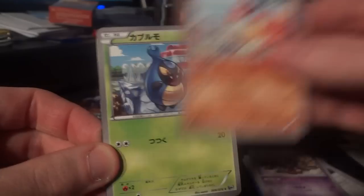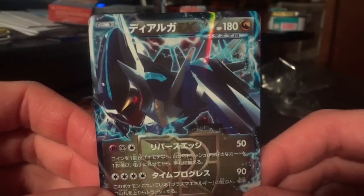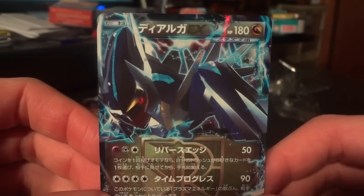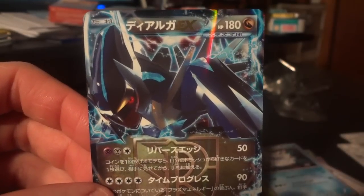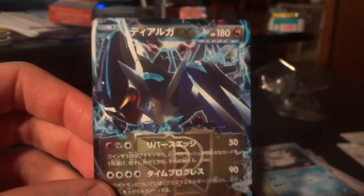Another Driftblim, Archen, Carablast, Abomasnow, and three for three — this is my third Dialga EX. If anyone has the Genesect and I don't pull it from this box, I would be more than happy to trade Dialga for it, or whatever it is that you're interested in. I will be looking to move two of these, and I will be selling as well, but I haven't decided on a price, so if you are interested in buying, let me know.